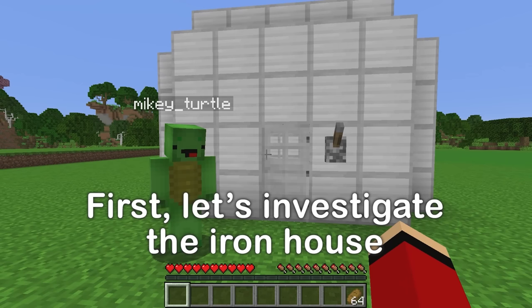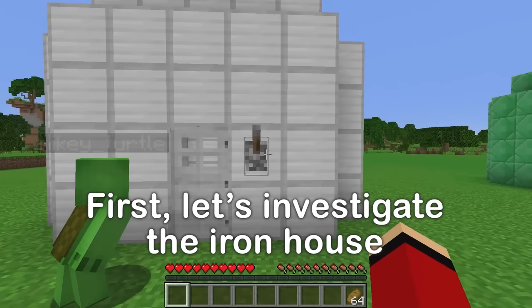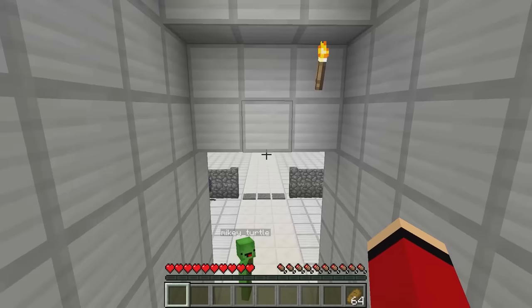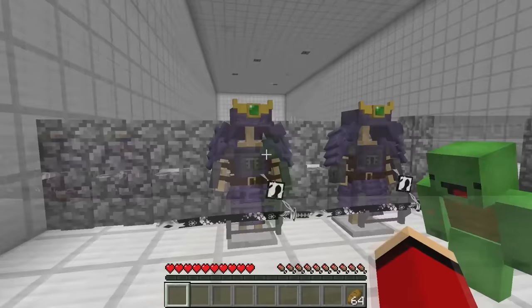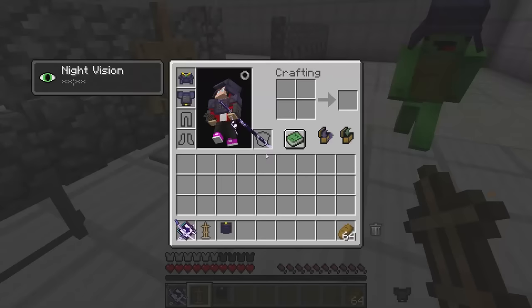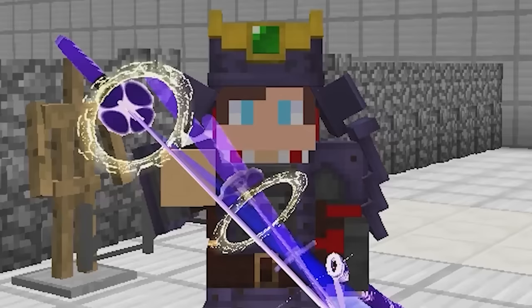Why don't we kick things off with the iron house? Ready? Open. Let's check it out. JJ, look! Wait, what's all this? Take a look at this awesome armor. Let's put it on. There's a sword too. Cool. Wow, we look sick! Yeah! Whoa! We can beat anything now! We're fully equipped. Let's go.